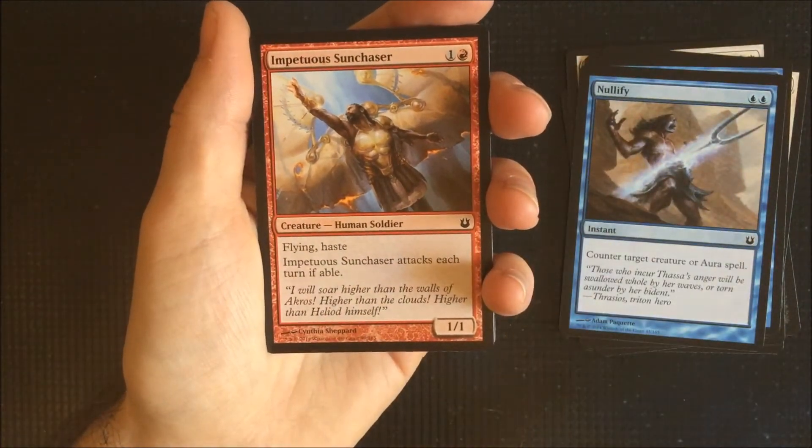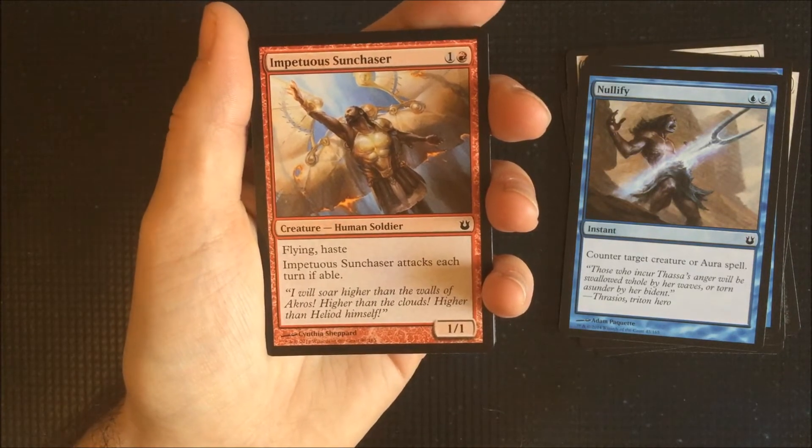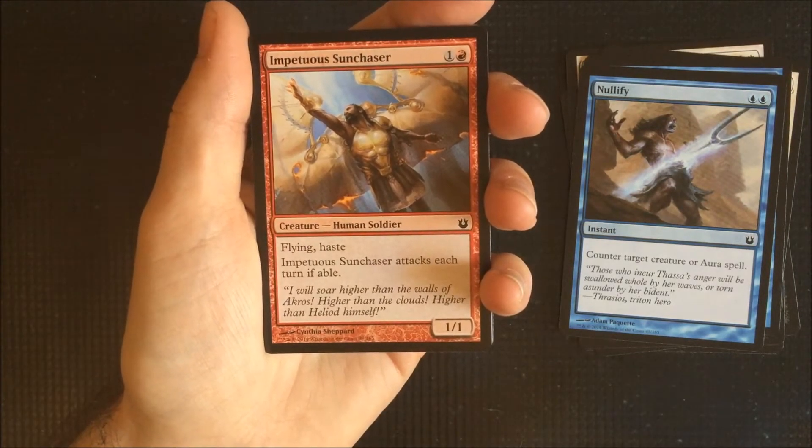Impetuous Sun Chaser. Two drop with flying, haste, and it attacks each turn if able to. Good for something just to throw out on the battlefield quick and it'll keep swinging basically every turn as well.